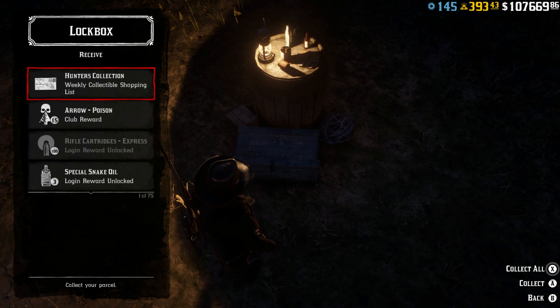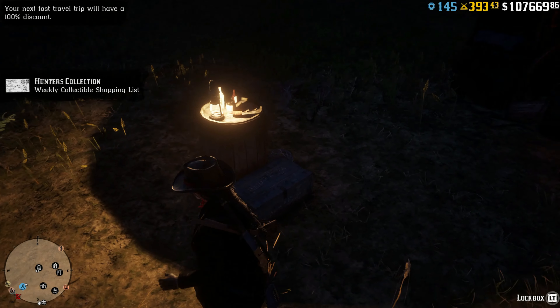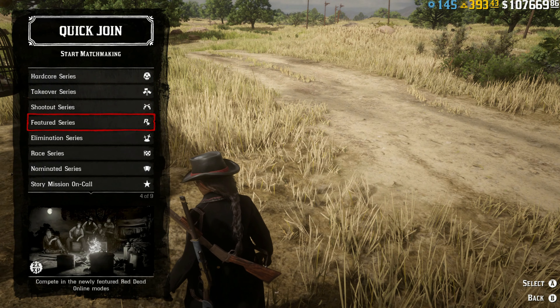You can collect the collectibles weekly shopping list from your post office or from your camp lock box. You can earn quite a few discounts from there. You can also earn the Novice rank and 2000 Club XP on top of that if you collect all three of this week's collectibles. I do recommend collecting them so you can get quite a lot of XP.